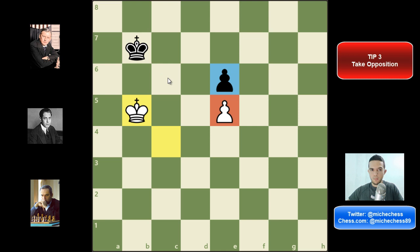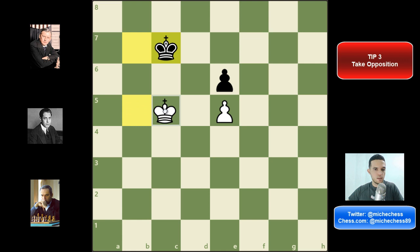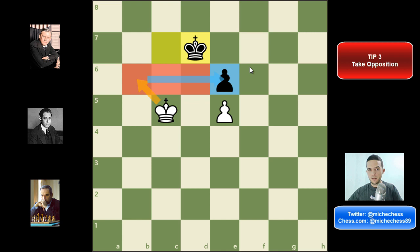Black should try king c7. We can try king c5 taking opposition again — this is very strong because now if the king goes back, we play d6. So black should go to d7 and this is exactly what we needed. Now we can go king b6, taking one of the three squares next to the pawn — that's a theoretical endgame. When we do that we are going to be able to capture the pawn and probably win the endgame, especially here where our king is going to be on the sixth rank. So king b6 — because of opposition we got one of the three squares.